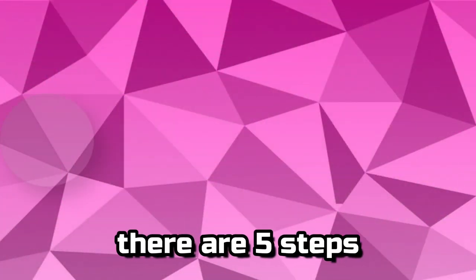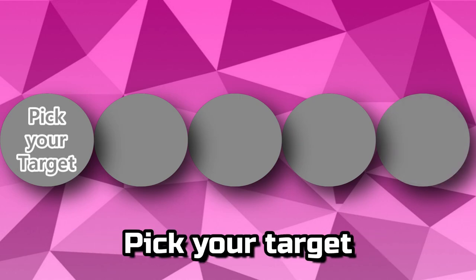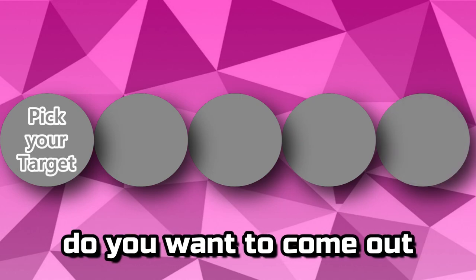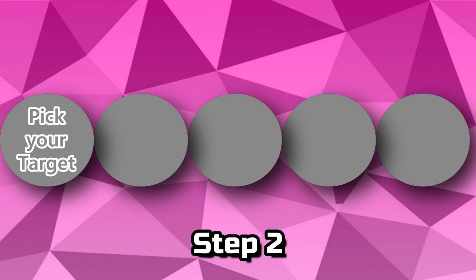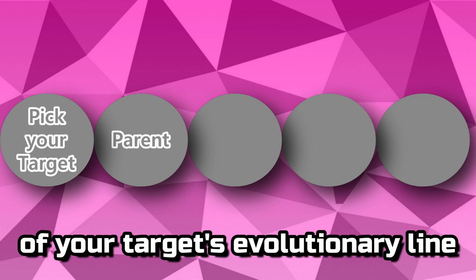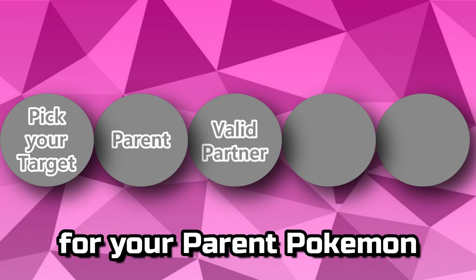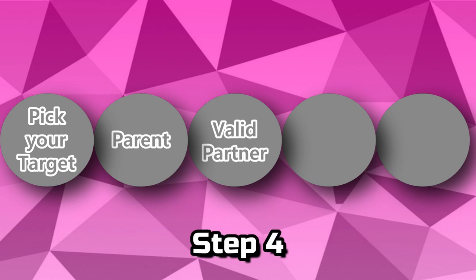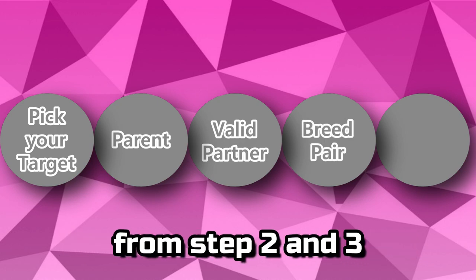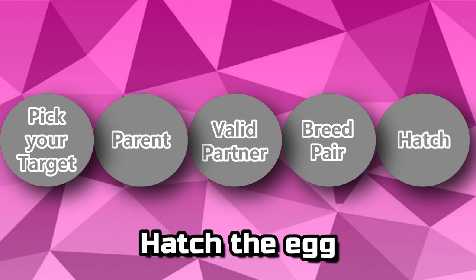In general, there are five steps. The first is to pick your target — what Pokémon do you want to come out of the egg? Step 2, obtain a parent of your target's evolutionary line. Step 3, obtain a compatible partner for your parent Pokémon. Step 4, breed the couple from steps 2 and 3. And finally, step 5, hatch the egg.